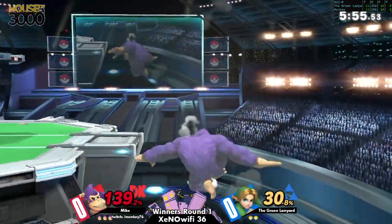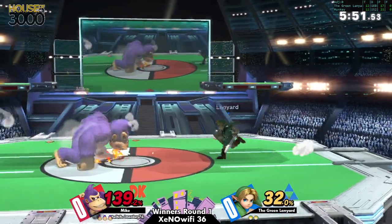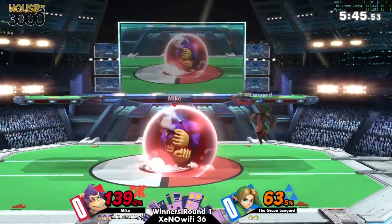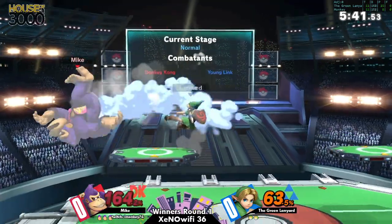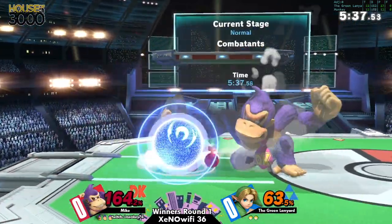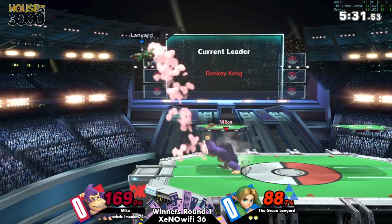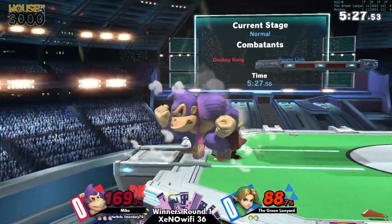Here's where you're able to really solidify your lead. 140 is a lot of damage even for Donkey Kong, so he still needs to be a little bit careful if he wants to not make this fall back to even territory. Oh, great use of the bomb there — I'm not sure if that was entirely intentional, but that was pretty good. That's some great coverage whether it hits the shield or not.